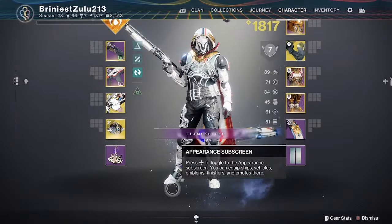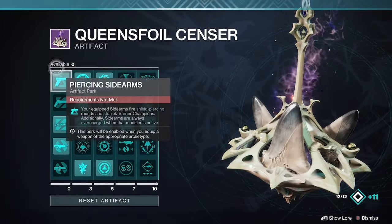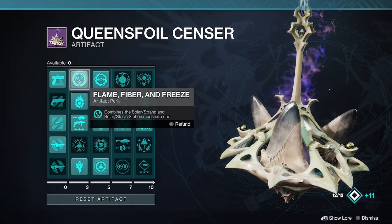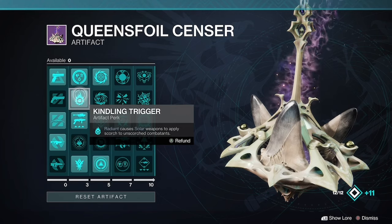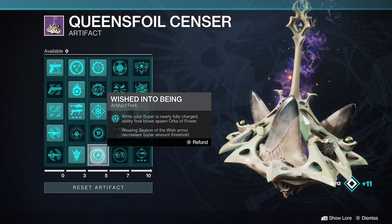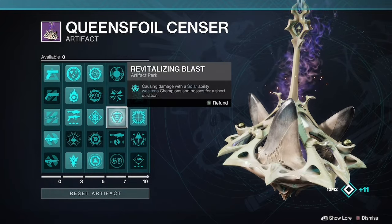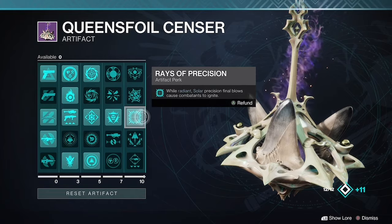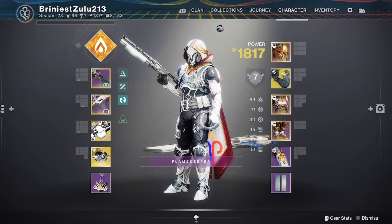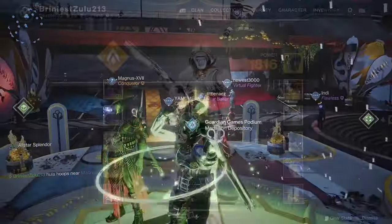For the seasonal artifact, we'll want Piercing Sidearm or whatever you want for the first traits, and then Flame Fiber and Freeze, Kindling Trigger, Blast Radius, From Whence You Came, Wished Into Being, Heart of Flame, and Flint Striking. And that is the build.